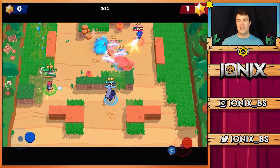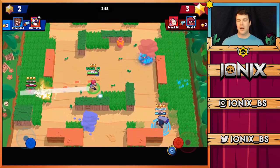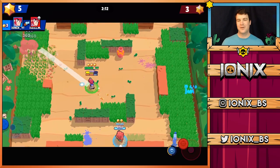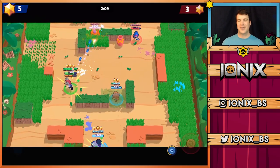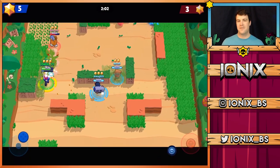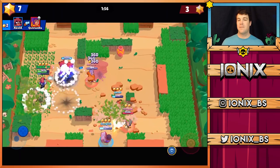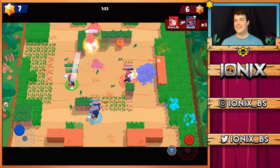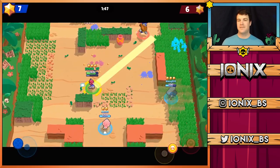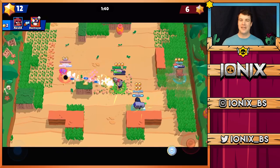Rolling into another game mode where Colt is absolutely awesome: bounty. You've got to watch out for Brock especially in this mode, like I was saying earlier in showdown. Another Colt can also be a problem, and at higher levels of gameplay some tricky matchups can wear Colt out. But for the most part you're going to see Pipers and Brocks in bounty a lot, and if you're not careful they outrange you and will rip Colt to shreds. He's still definitely awesome enough in bounty to take consistently and win, just because of his damage being so high and his super being so useful.